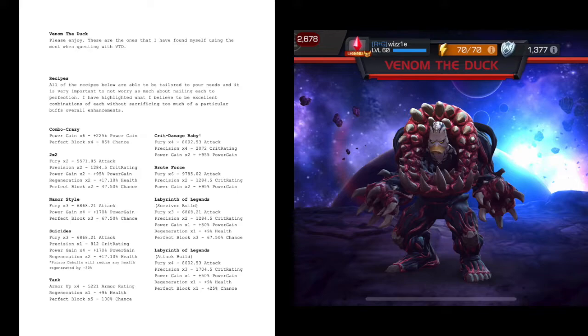The last recipe is Labyrinth of Legends — the survivor build: fury times three, precision times two, one power gain, one regen, and three perfect blocks. The reason I have three perfect blocks is Limber in Labyrinth. There was recently a video by Hector about getting around the Limber, but the timing is so small that not every champ can do it easily. I recommend extending your perfect block chance a bit more. This will give you plenty of time after Limber has expired to continue to parry throughout the rest of the fight.